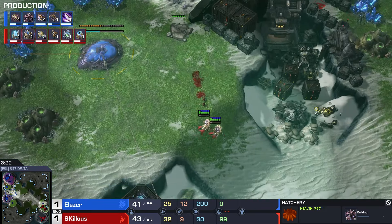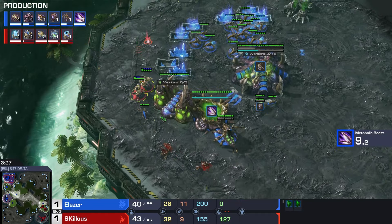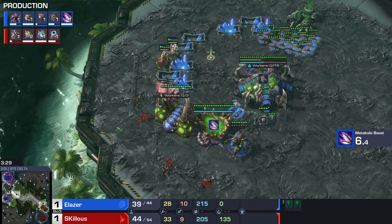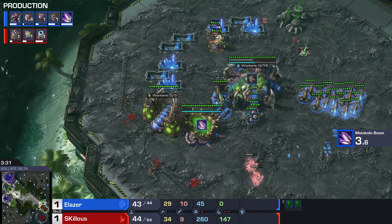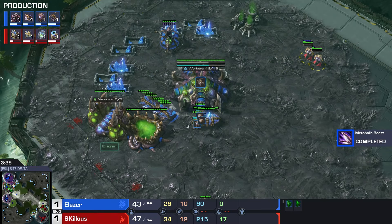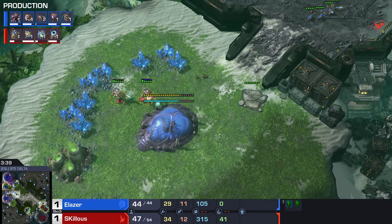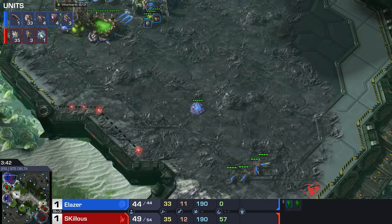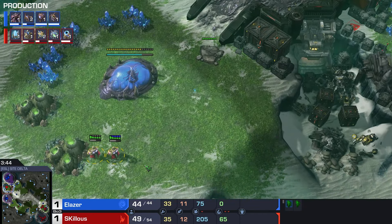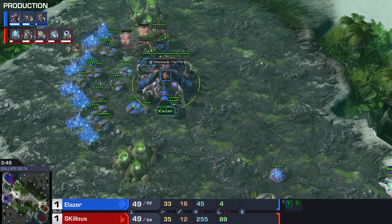There's an Adept! Look at that - Skillis is just abusing the fact that this natural is at the third base location. That's unfortunate placement. That's a lot of Zerglings that Elaser is making here - or actually it's only four of them, making two more. But he did lose six already. These Adepts are getting away with murder here, literally killing the drones.